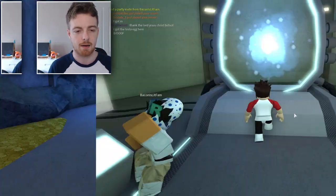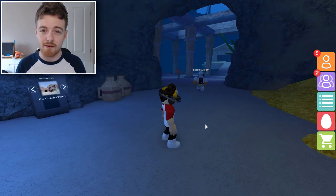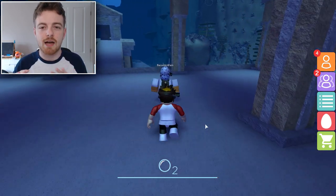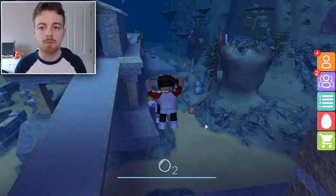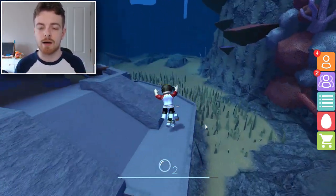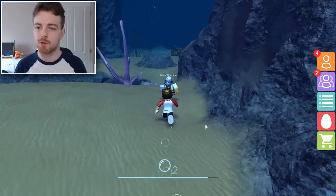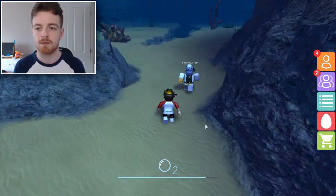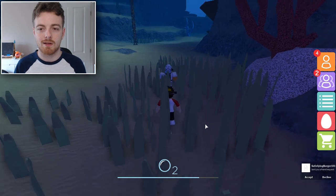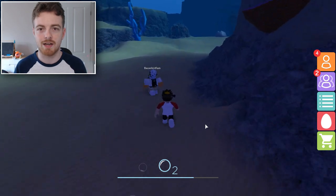Once we've reset, go to the teleporter and set your destination to the Abyssal Plane. Now we're at the Abyssal Plane. Follow exactly where I'm going — this is going to be a very hard part of the tutorial. I'm going to speed it up so you can see where I'm going, but not too fast. Thank you so much Bacon for showing me exactly where to go. Without you this guide would not be possible. One of the rarest eggs so far — I think right now only about a thousand people have actually got this egg as an avatar item.